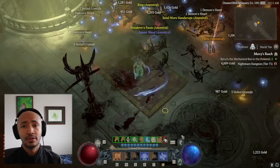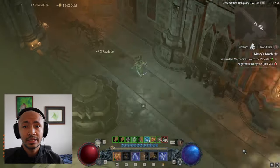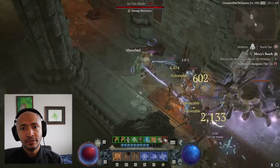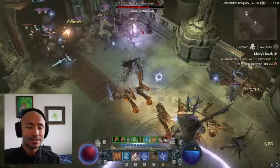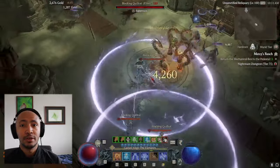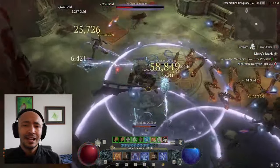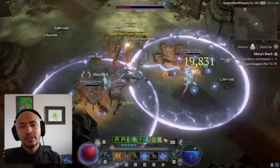You can see in the gameplay footage I get up to over 10 or 12 conjurations at the same time. With a perfectly min-maxed necklace with plus three to conjuration mastery, 10 or 12 instances of six percent multiplicative damage is over 60 multiplicative damage just from one passive. It's kind of crazy, kind of imbalanced, as long as you have really good gear.